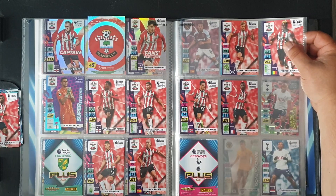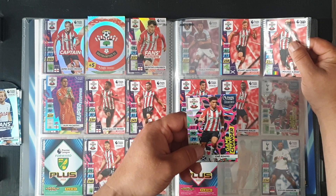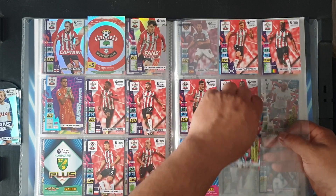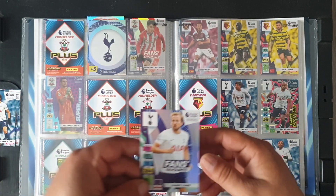Ilionussi — no. Diallo — no. Chet Adams at 296 — 293, 294, 295, 296 down here — yes, perfect — a game changer. And we jump over to Spurs. Harry Kane as a fan's favourite at number 300.